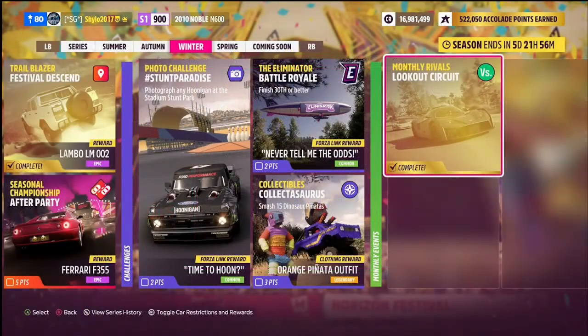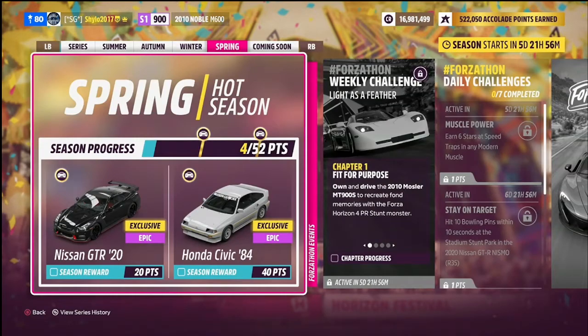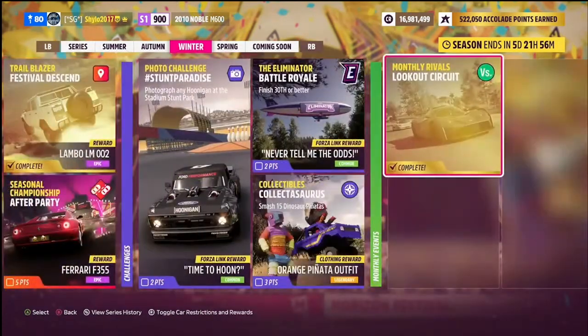For the monthly rivals, it's on the Lookout circuit in the KTM Crossbow GT4 we got in summer. Click on it and it'll take you to the correct circuit in the correct car — just post a clean lap. That means no exclamation mark next to your time: avoid crashing, missing checkpoints, and rewinding. You don't have to beat any rival, just drive around even dead slow. Complete it once and it counts for all four seasons, so you'll have four points ready in spring.